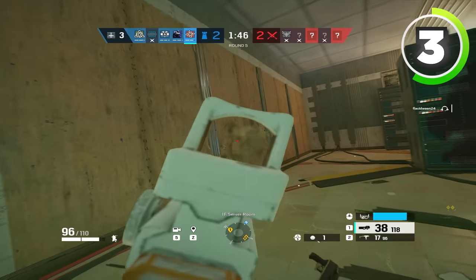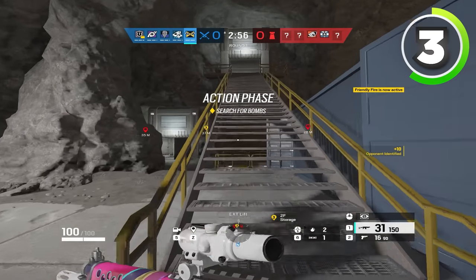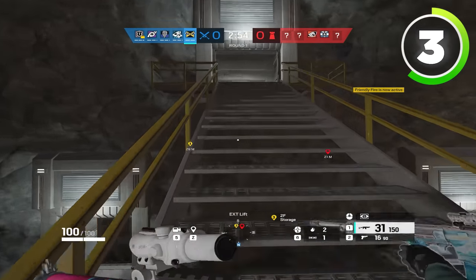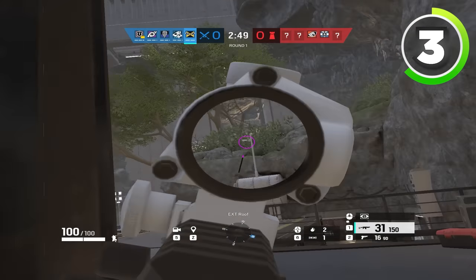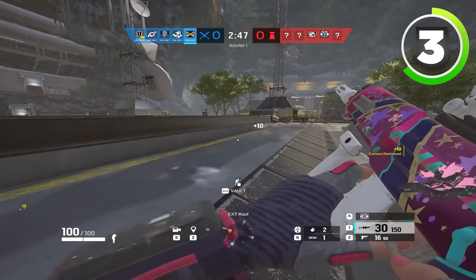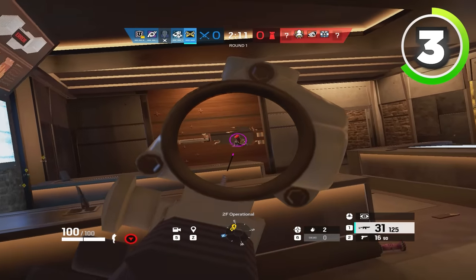Now that we've talked about defense, let's talk about attack. What pro players typically do is within the first 30 seconds to a minute of the round, they'll be very aggressive. This is where they'll open hatches on the roof, get walls open, start droning, send people in after drones, and start getting initial entry picks.